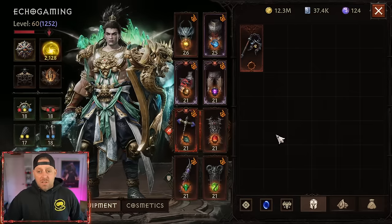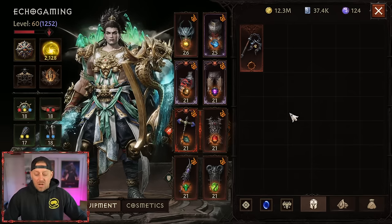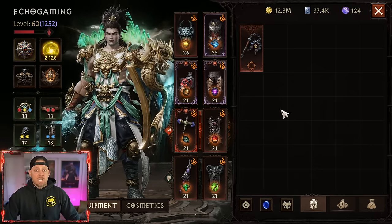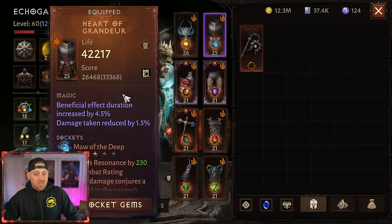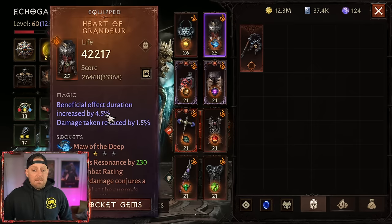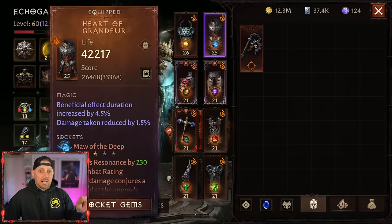We're going to start off with the gear that you're wearing, because most of this takes place within the gear you wear. Starting with beneficial effect duration — there are two pieces of gear where you can attain this. One is going to be your chest piece. Notice right here the magic properties: beneficial effect duration is increased by 4.5%, meaning my skills are going to last 4.5% longer.